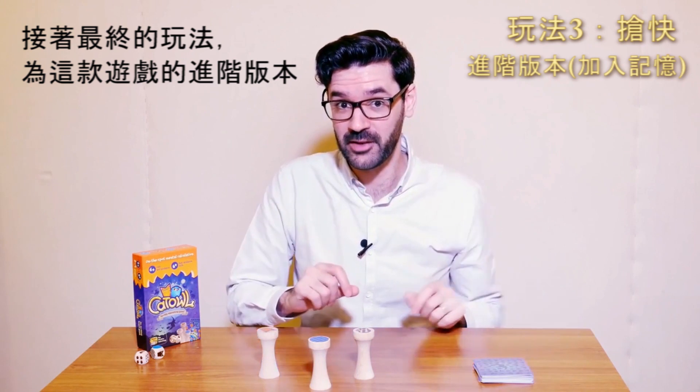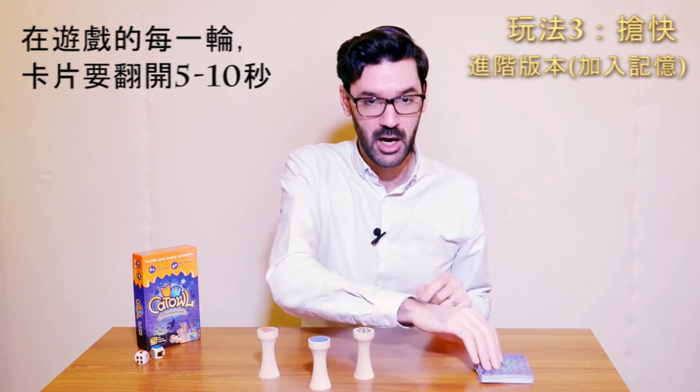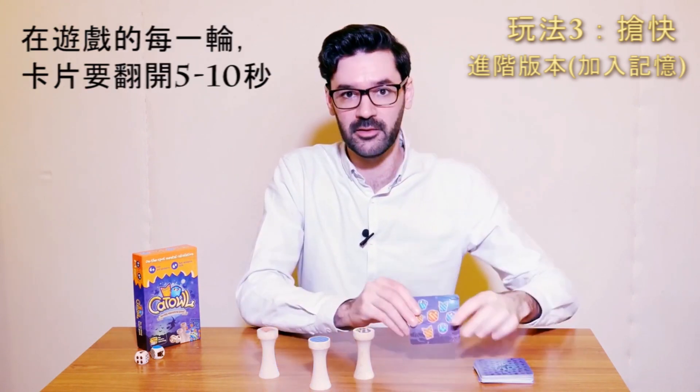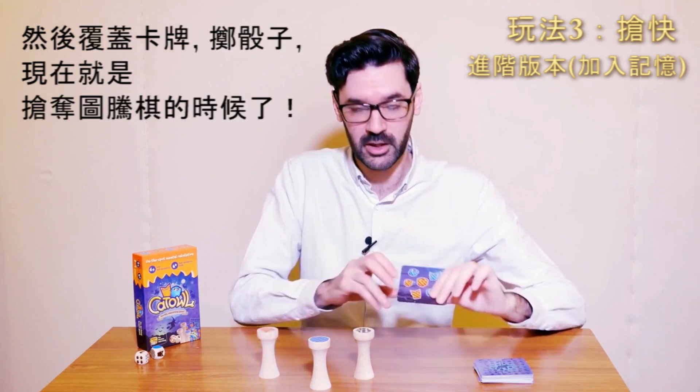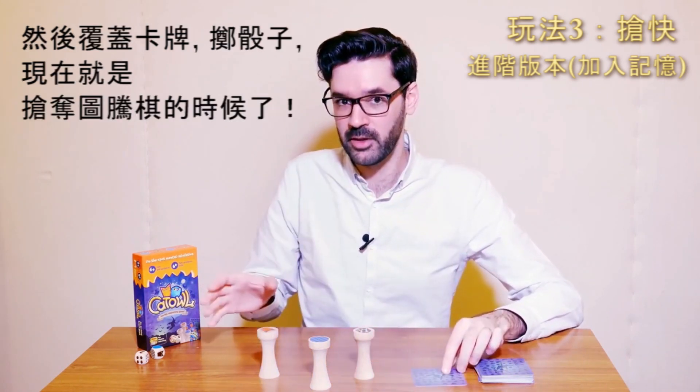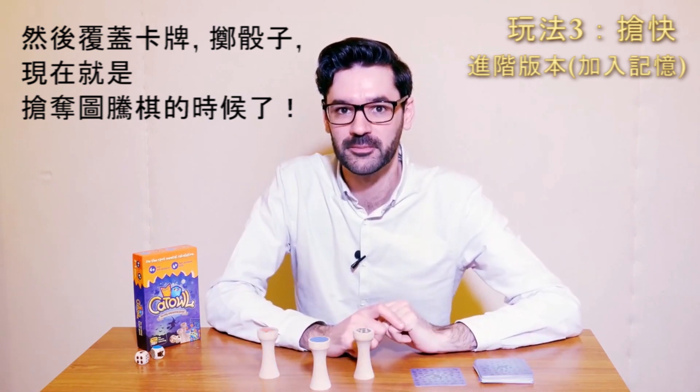And for the grand finale, here's the advanced version of this game. At each turn, the card is turned over for 5 to 10 seconds and everyone remembers all the cat owls. Then the card is turned over, the dice is rolled and it's time to snatch those totems. Have fun playing and learning!